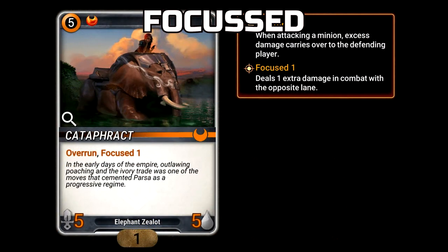Focused: If a minion is focused, it will deal additional damage equal to the focus number to minions that are directly opposite them on the lanes.